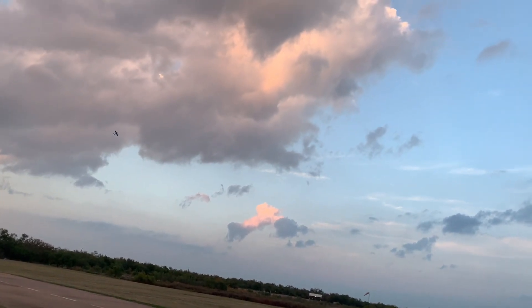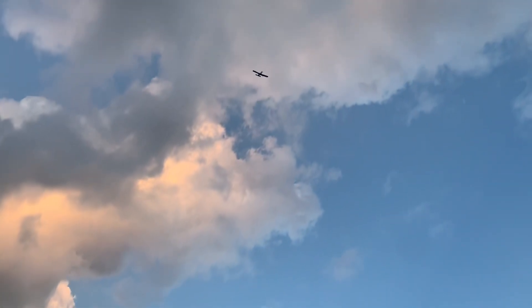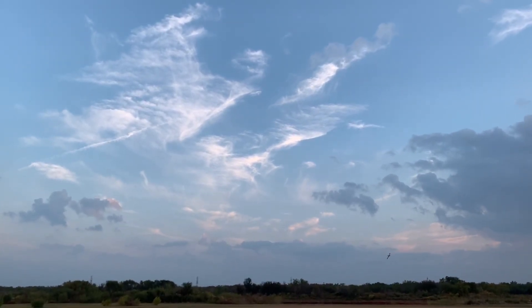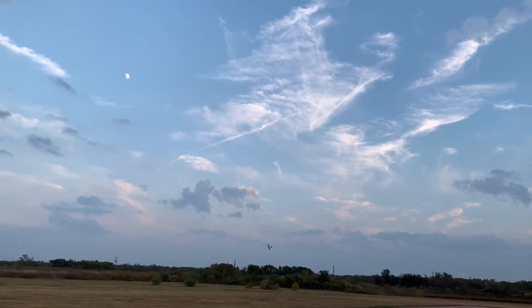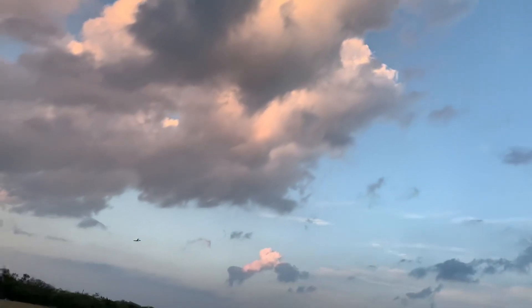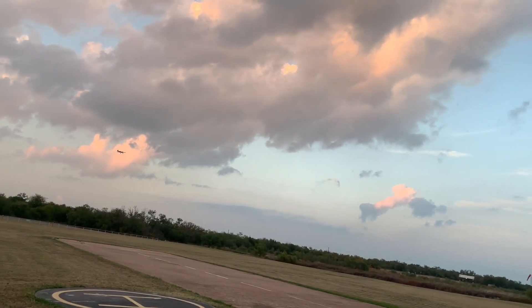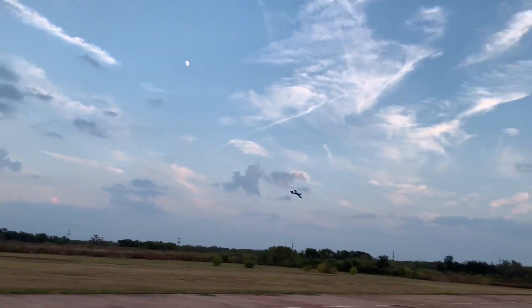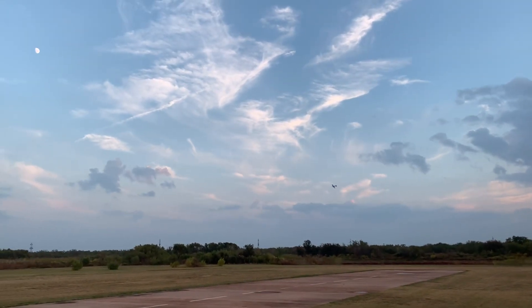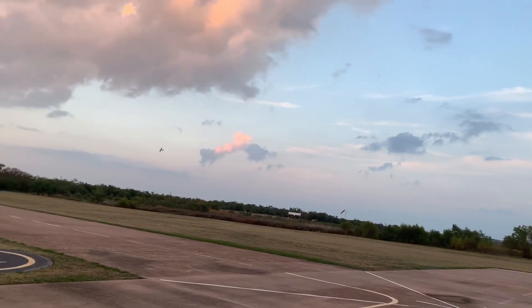The other plane flying is a Twisted Hobbies Edge XL — another awesome plane. It took about five flights to get this thing to fly to my liking, but the CG is awesome now, the rates, roll rate, and expos feel great. Starting to really like this plane. My favorite prop — I thought I was going to go to a wood, but I actually ended up keeping the APC. The engine tends to run better for whatever reason with this prop, so I'm keeping it.